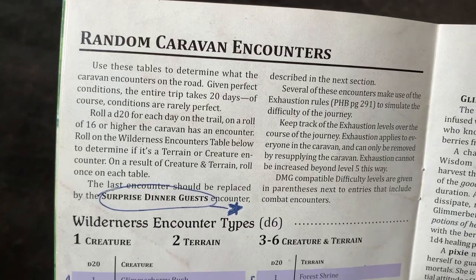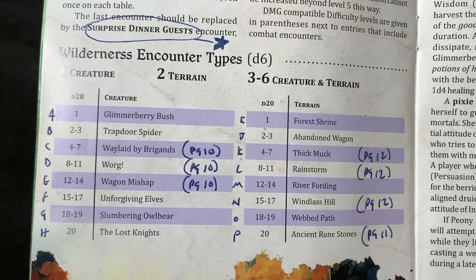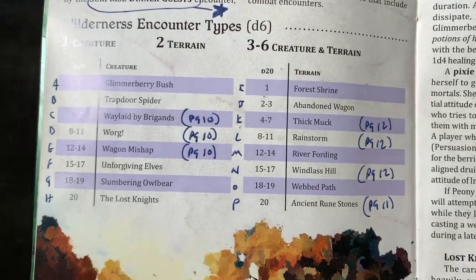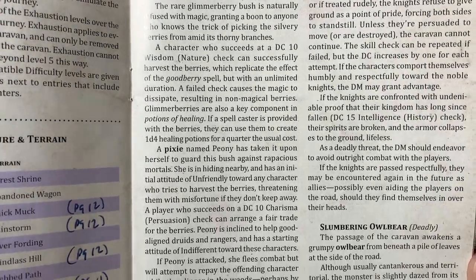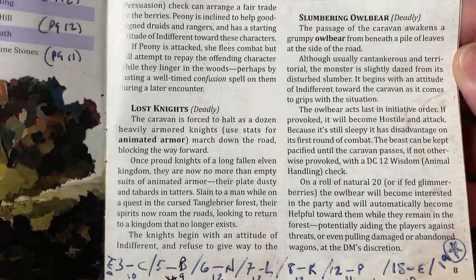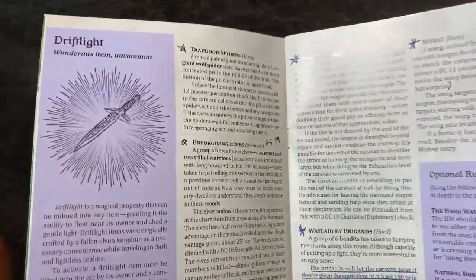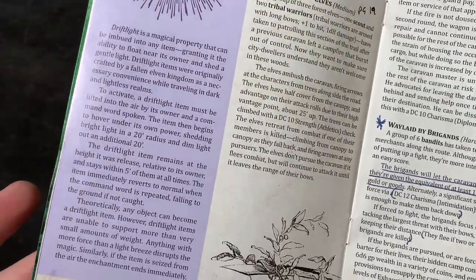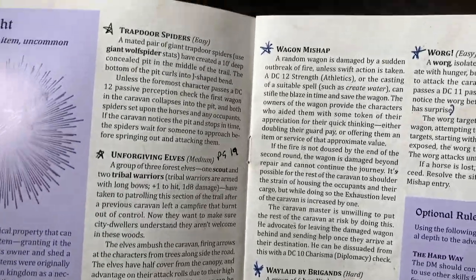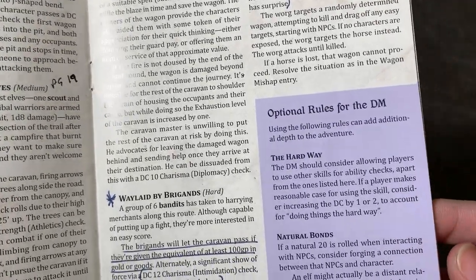Next we have another table — random caravan encounters. It has 18 different encounters for your characters; you don't have to use all of them. What I really like about this, as well as the other tables, is there's so much good information that you can use it in other campaigns. Sometimes these encounters become their own little mini stories — it really just depends on what your murder hobos are doing. But it gives the players a way to stretch their legs, encounter the world more, learn more about their surroundings, and have fun.